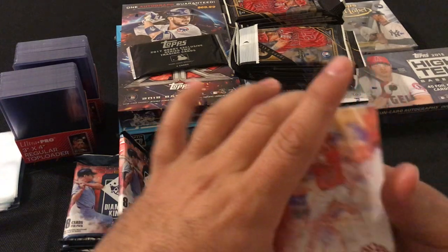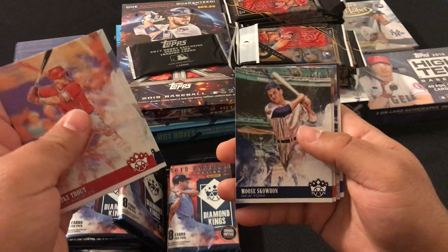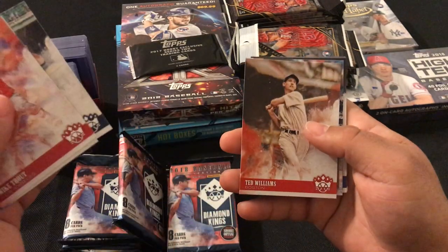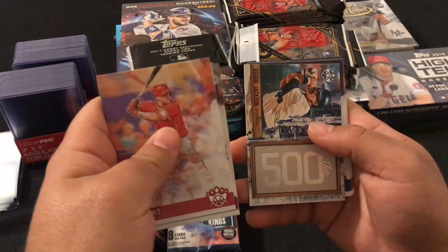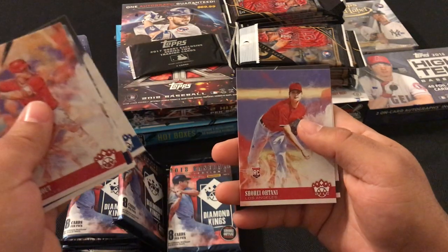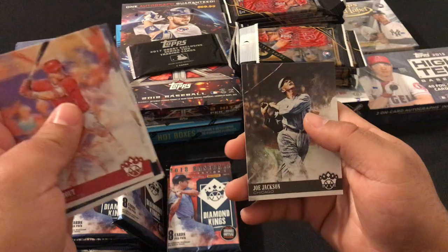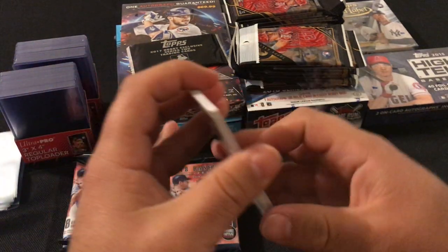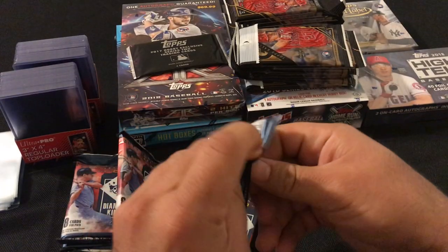We got Mike Trout, Lefty Gomez, Moose Haas, Ted Williams, Reggie Jackson 500 Club, Carl Furillo, another Shohei Ohtani rookie card, and Joe Jackson. Let's see what's in our other pack.